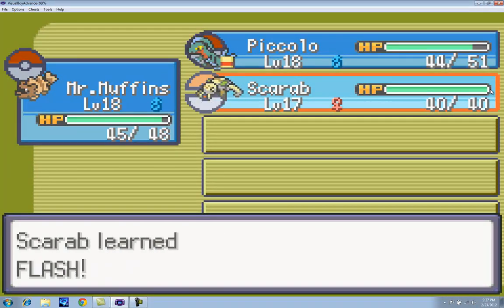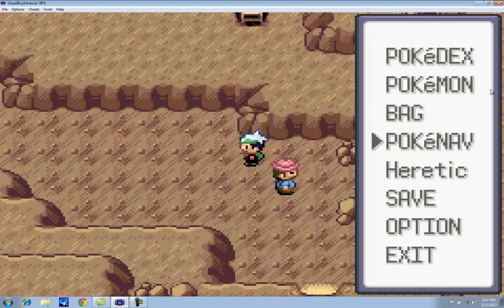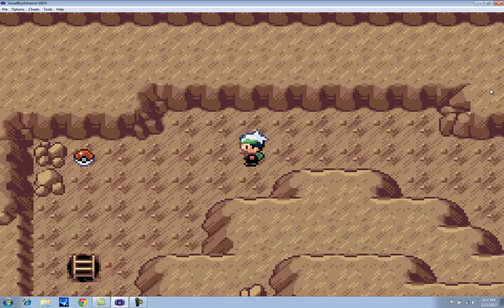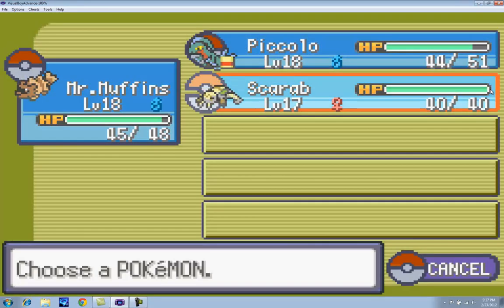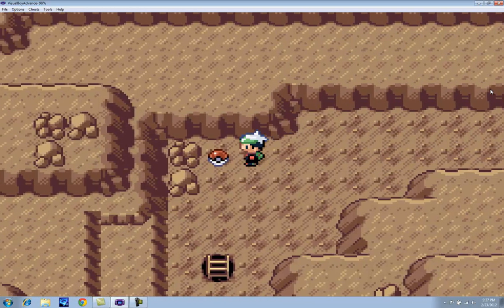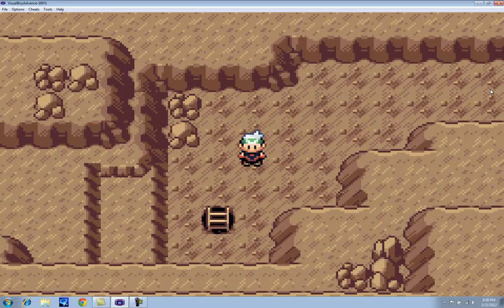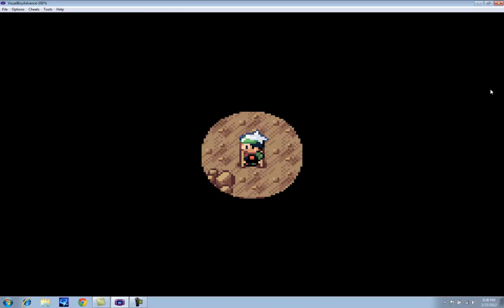Fury Swipes hits at least twice, probably three times — with two it's almost as strong as Scratch, and with three it's stronger. Pretty much in this cave you'll meet a lot of rock types, you'll meet Aron who's a steel type. I think there's another steel type you meet in here too, actually. Things like Zubat and other obnoxious things. We already have like four Escape Ropes that we've found with Mr. Muffins, so we shouldn't have any trouble getting out of caves in the entire game.